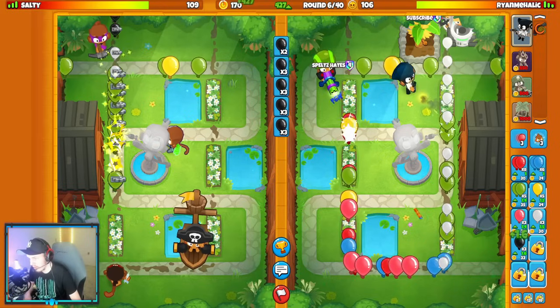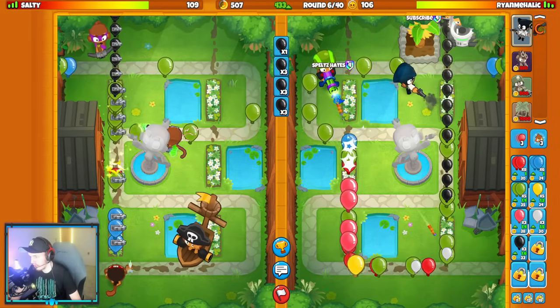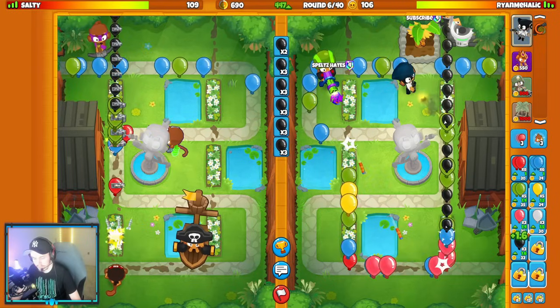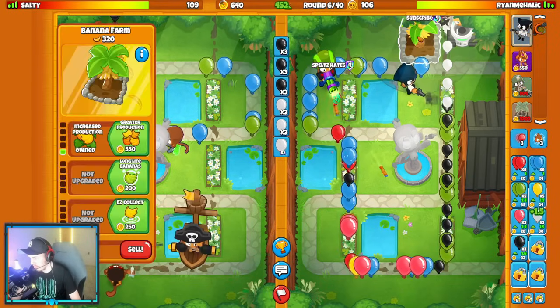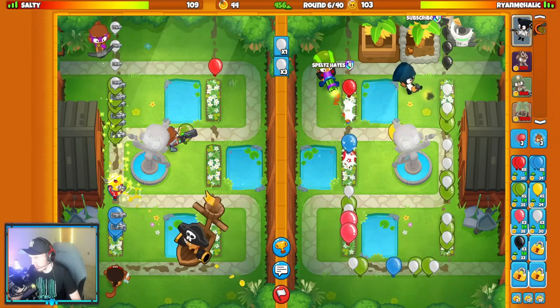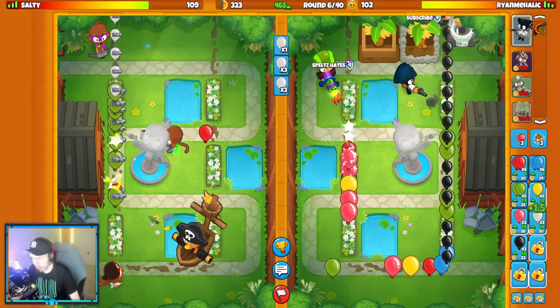I don't really know what my opponent's cooking. Black balloons should not really be a problem for me. I'm going to save up for another farm. It might be Dart Mortar Boat — that is a loadout I have seen on this map a little bit. That could be what they're cooking here.